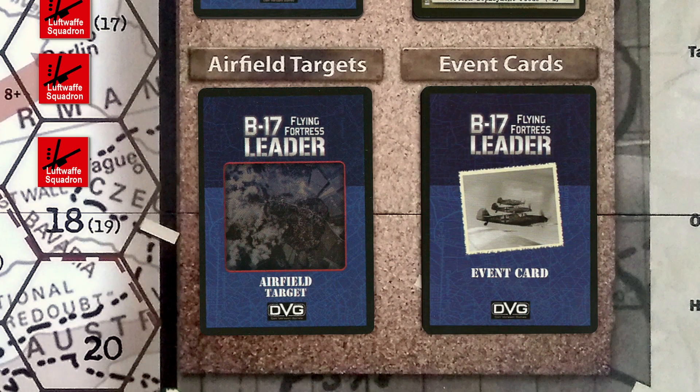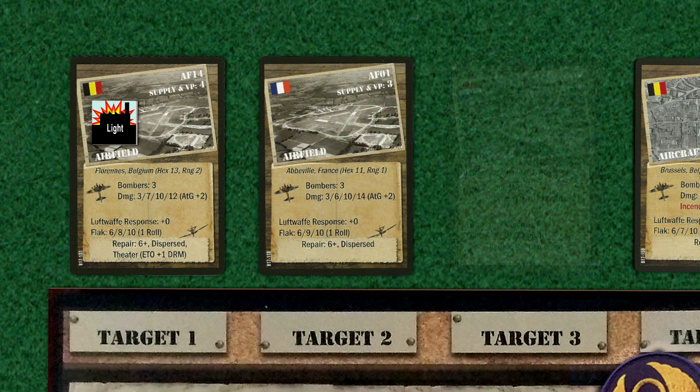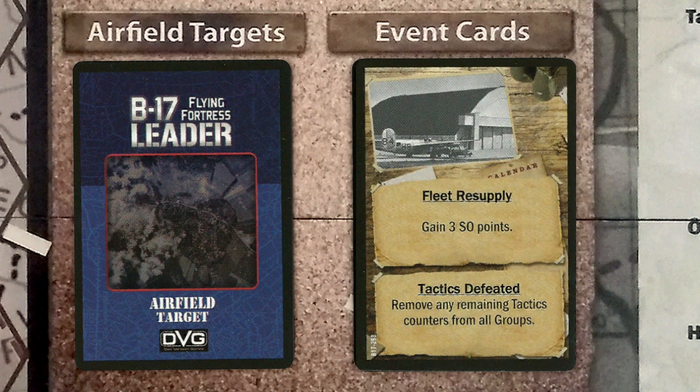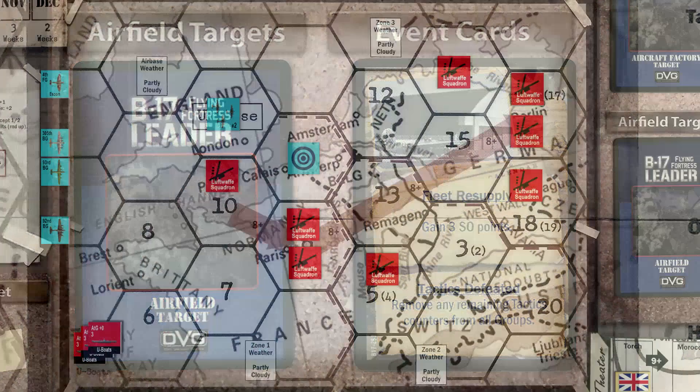We also draw a new airfield target card and place it in the target area. Our victorious bombers turn back for home, but first we draw a homebound event card and draw Tactics Defeated, which removes all remaining tactic counters from our group. Since this has already been done, we ignore the result. And we finally head back to England.